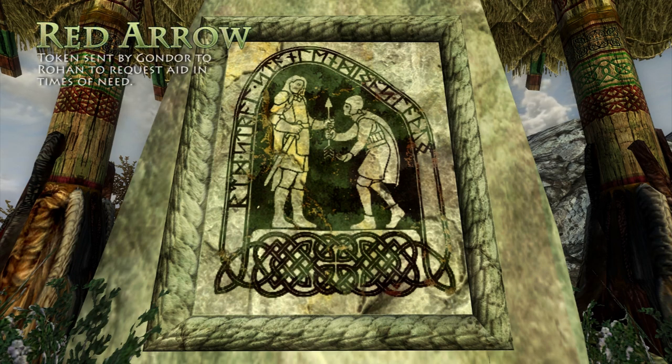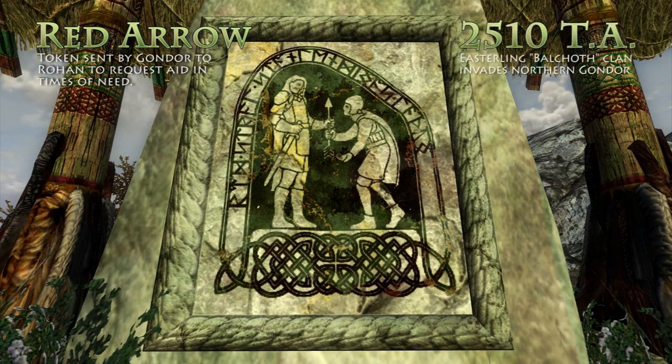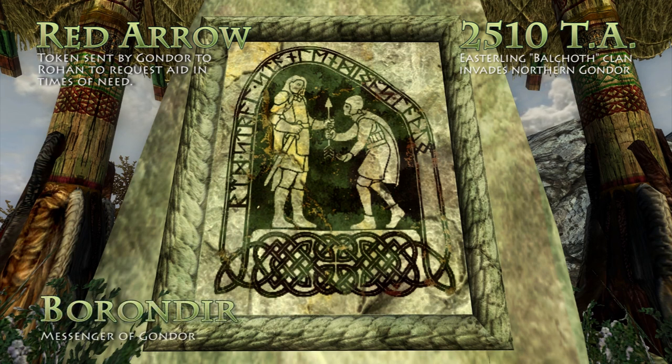On the second stone, the Red Arrow of Gondor is being brought before Eorl, summoning him to the aid of the people of Gondor against the Easterlings in the year 2510 of the Third Age. The messenger is Borondir, who is dispatched by the Steward of Gondor at the time, named Cirion.